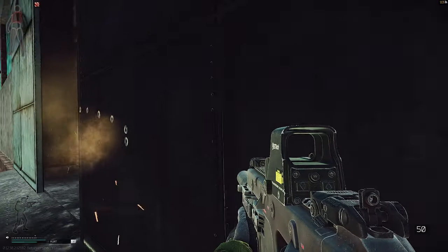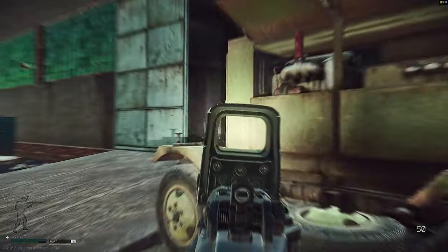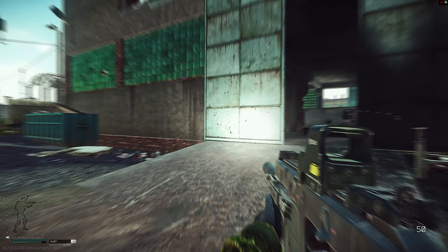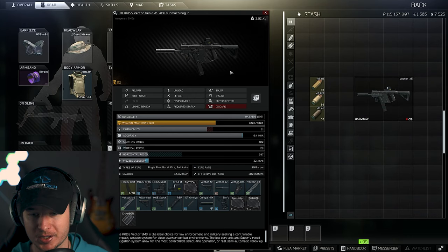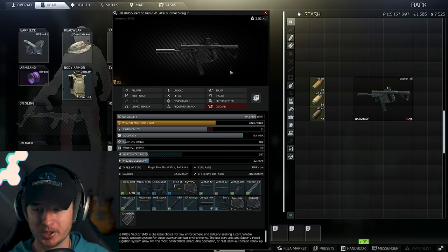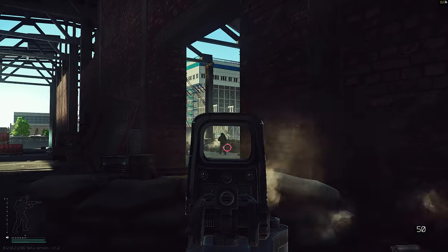I'm running the Vector 45 with the Magpul Mowi stock. If you chose the best option for recoil reduction you'd get 27 recoil but only 40 ergonomics. I think 29 vertical recoil and 60 ergo is the better way to play the Vector right now.